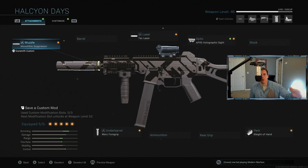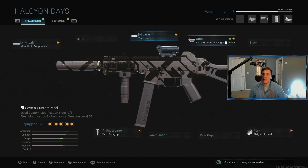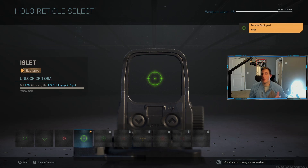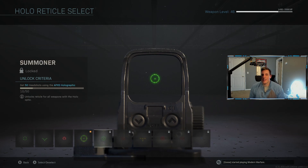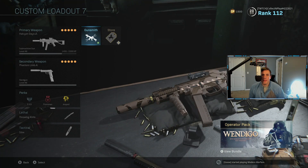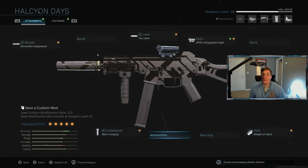In Warzone you want more range and damage, while in multiplayer you want a little more mobility. You guys let me know in the comments what kind of weapons you like to use for multiplayer. We've got the Monolithic Suppressor, the TAC Laser, the APX-5 holographic sight — which we got 200 kills with, so now we've got to get 50 headshots. We also have the Merc Foregrip and Sleight of Hand. This thing really slaps, as you will see in this gameplay.